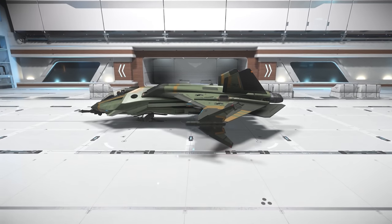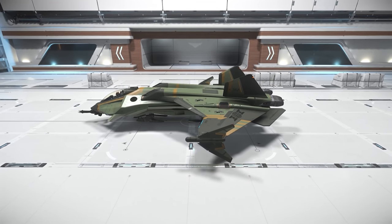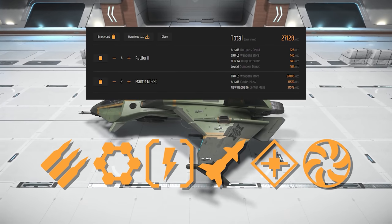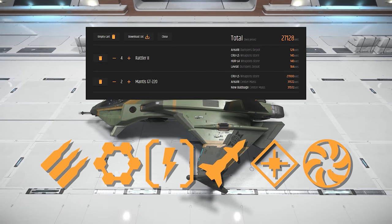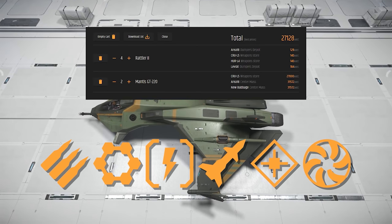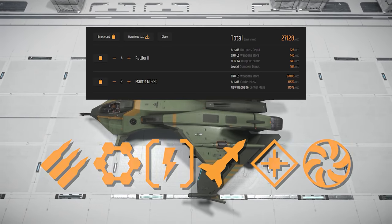If you don't have around 146,000 Alpha UEC to purchase this build at once, I would buy them in the following order. The Mantises can be found in New Babbage like the components, but you'll have to travel to some less common places to get the Rattler 2s. The most important things here are the weapons, shields, and power plant.